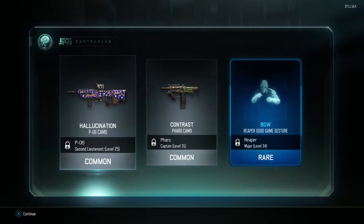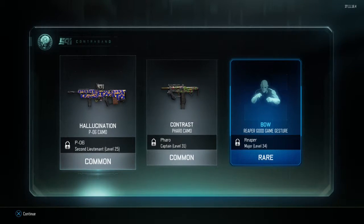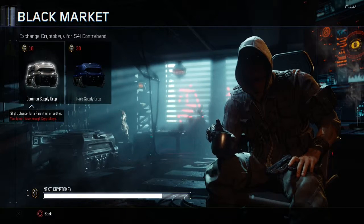Oh, Reaper — we don't even have that either. And contrast for the Pharaoh, which I don't have unlocked, and I don't have that either. And for the P06. Anyways guys, that was another Black Ops 3 supply drop opening — hope you guys enjoyed it!